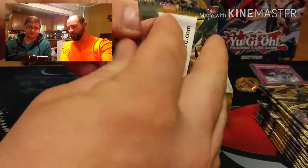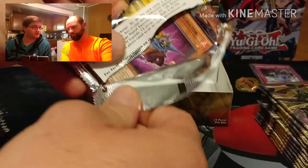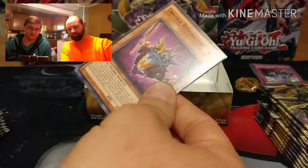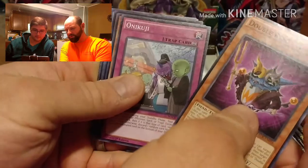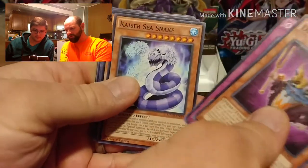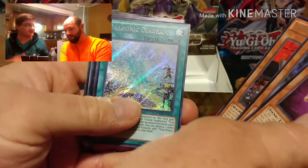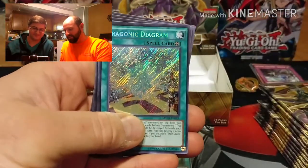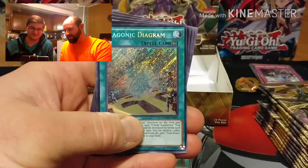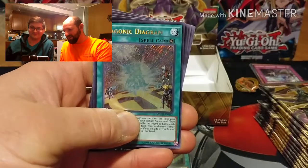Pack from the right side: Double Resonator, Oni Kuji, Kaiser Sea Snake, Spider of Your Last Resort - and Dragonic Diagram. That's a $100 card right there. Adam with the luck of the draw again!